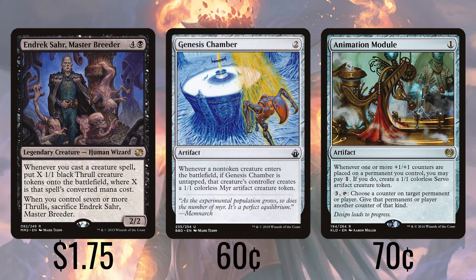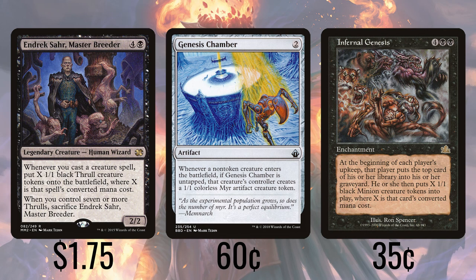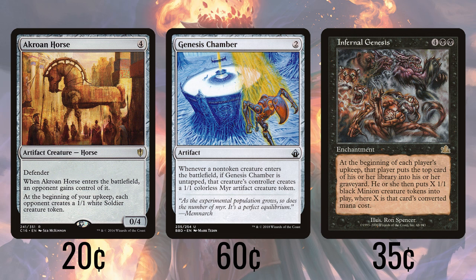With Genesis Chamber, players create a 1/1 Myr anytime a non-token creature enters their battlefield. The Myr tokens will of course die when they become 0/0s. Infernal Genesis has each player mill 1 on their upkeep, and based on the CMC of that milled card, they make that many minion tokens. Sometimes this will get a land and whiff, but oftentimes will yield a nice little pile of 0/0s. When Acorn Catapult — or Horse — enters the battlefield, it does so under an opponent's control. At their upkeep, everybody but that player creates a 1/1 soldier. You know where this is going.